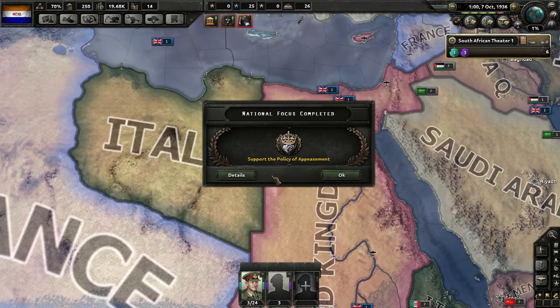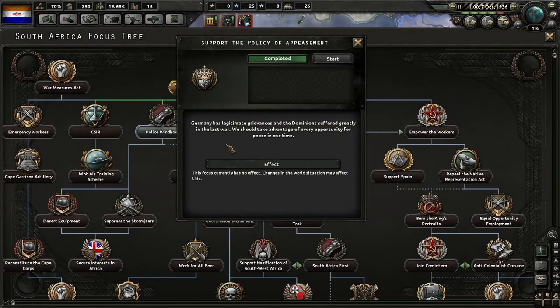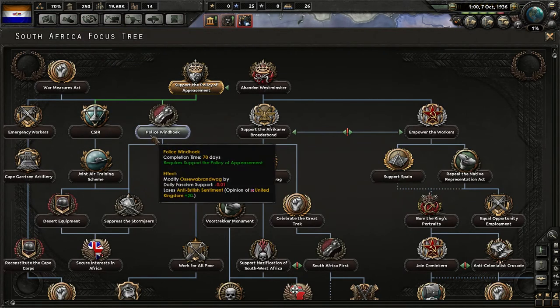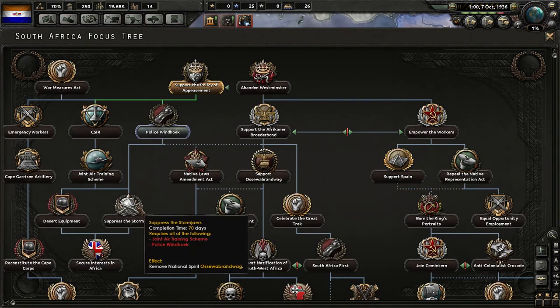We finished our support policy of appeasement. 'Germany has legitimate grievances, and the Dominion suffered greatly in the last war — should take advantage of every opportunity for peace in our time.' Now we have the Police Windhoek option, which will decrease our fascist support, and we'll lose anti-British sentiment, plus it'll lead to getting rid of the Ossewabrandwag spirit.